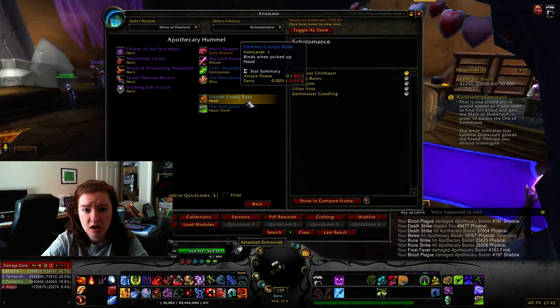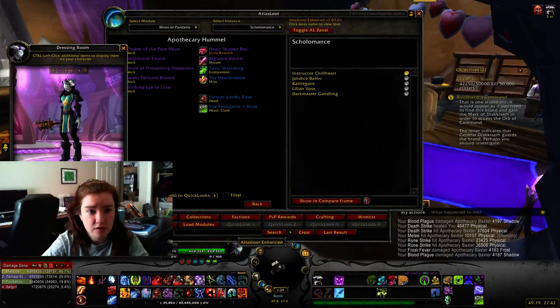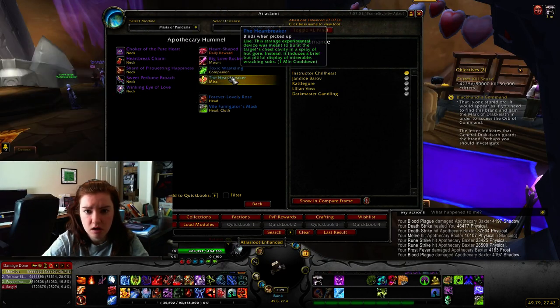These also have a chance to drop. You have the Forever Lovely Rose, which looks like this — I always thought it was really pretty. And then there's also this other item; I don't know what it does, I've yet to see it drop for me. But that's an extra thing.